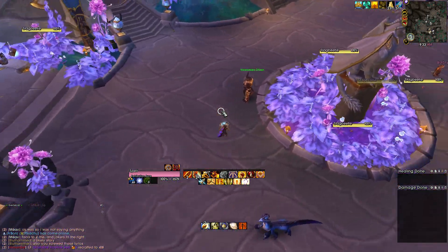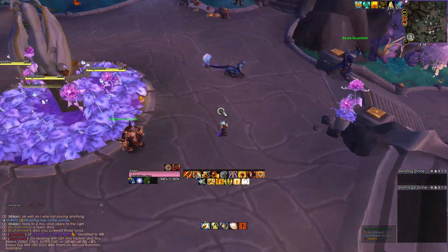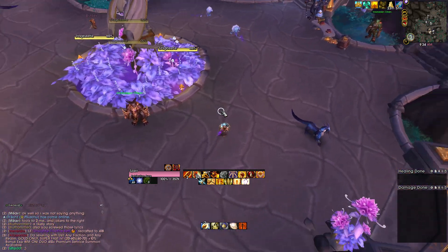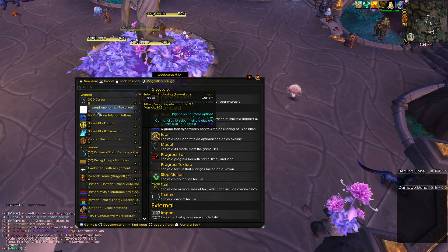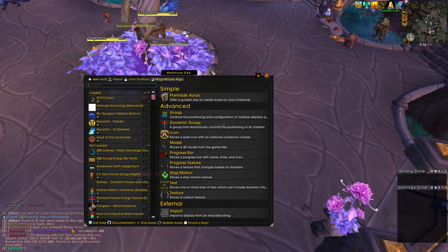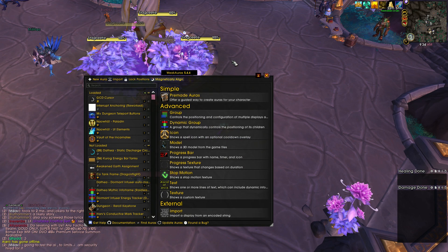I wanted to make this somewhat brief, but being how I am, I may end up just rambling and may turn into something slightly longer. This essentially is teaching how to make very, very simple WeakAura reminders for raid and progression.